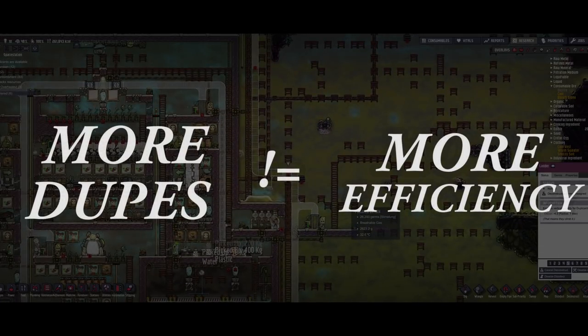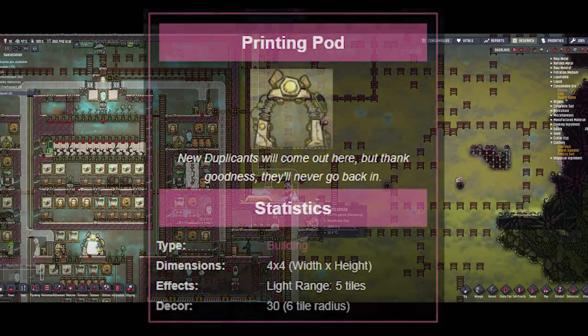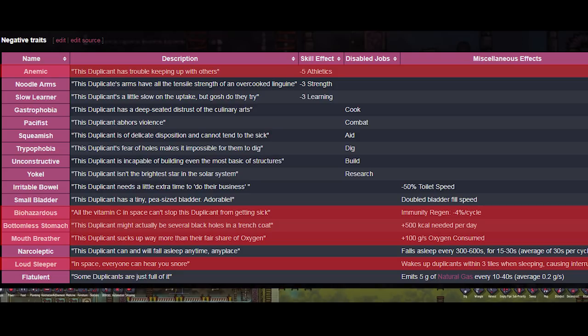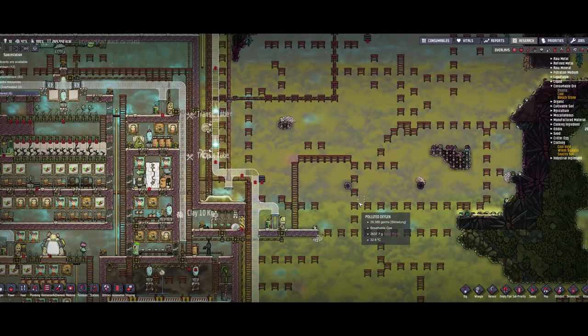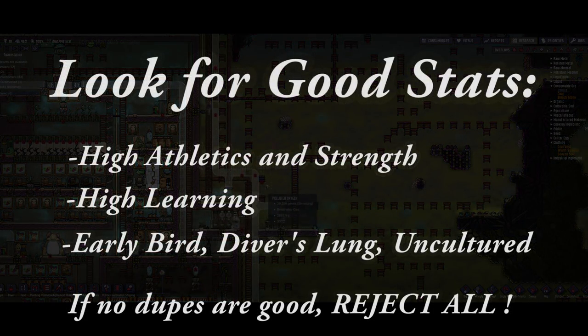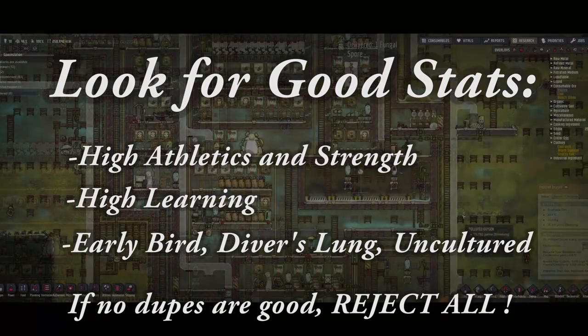In other words, adding a duplicate does not always raise your efficiency — it can actually lower it. Another reason why you want to keep your duplicate count as low as possible is that oftentimes the duplicate printing pod will give you duplicants with sub-optimal starting stats or bad traits like mouth breather. If you are just always making a dupe when one is available, you are bringing dupes into the colony that are not as efficient or don't carry as much or don't move as fast as the others. Instead, when a duplicate comes available, you should check it to see if it has any good stats, and if not, reject them all. If one does have a good set of stats that you like, you should keep it available until everything in your base is stabilized and ready to support a new duplicate.